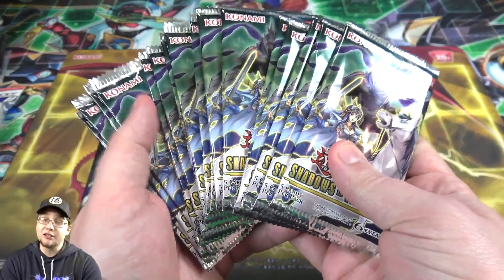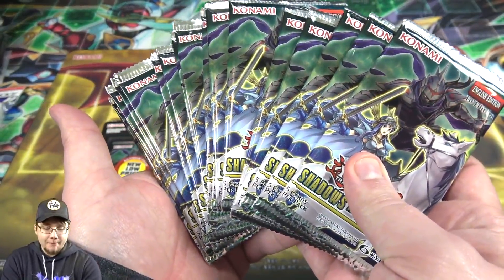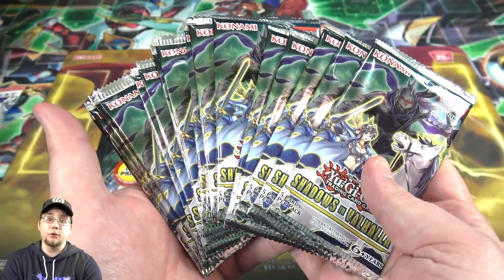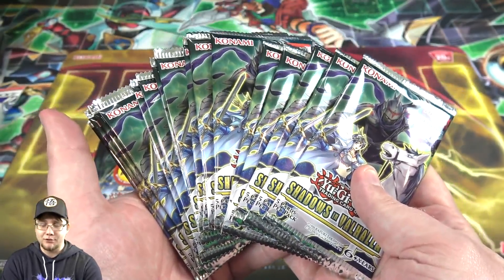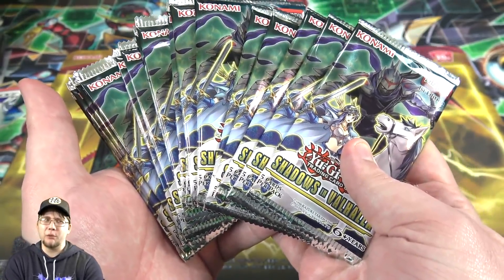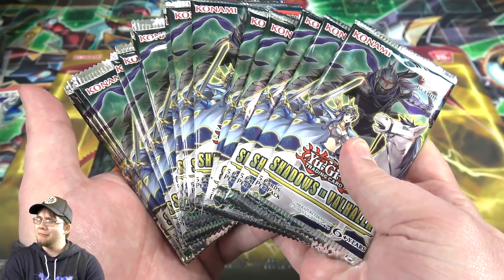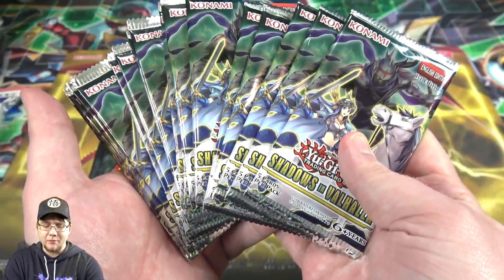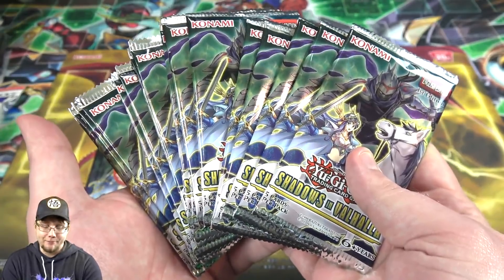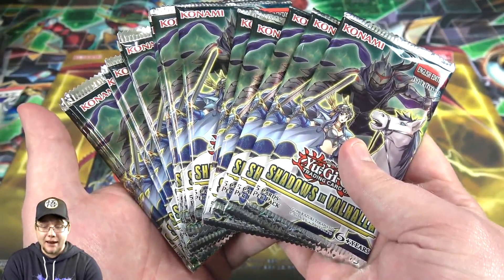Be sure to check out your local Walmart — not sponsored or anything like that. This set is getting a lot more hyped lately because it has a lot of good reprints for the Invoked, especially Invocation. It's drastically gone up in price. I'm thinking the Invoked cards will get reprints at some point too, so I don't know if you should spend a lot of money trying to hunt them down. I wonder if they could be in the set for March. At the time of recording, nothing's been announced yet.